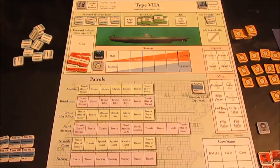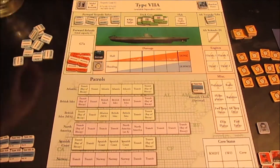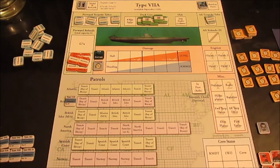Dönitz almost agreed - if I'd done a little bit better in the last patrol he might have given it to me - but nope, I have to do what Kriegsmarine high command wants. And that is going to be the British Isles again, grid square four. Get that jotted down.